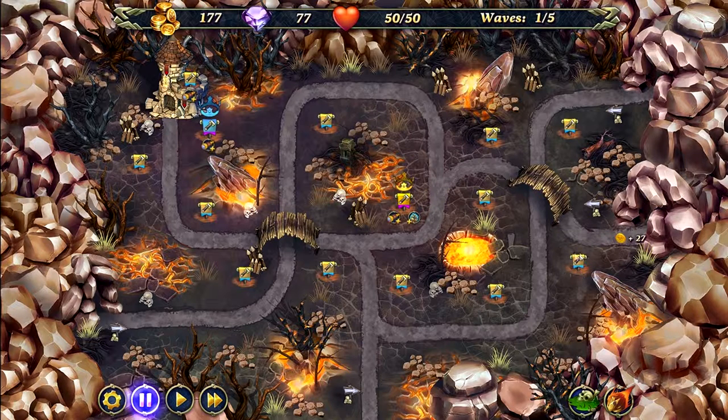So your first idea might be to put a tower here — do not. You're going to ignore this area for now and not place anything there. Instead, place two cannons back here behind the bridge and fast forward. If we had placed a cannon there, the Shaman would have immediately put the tower to sleep and we would have wasted all of our coin.